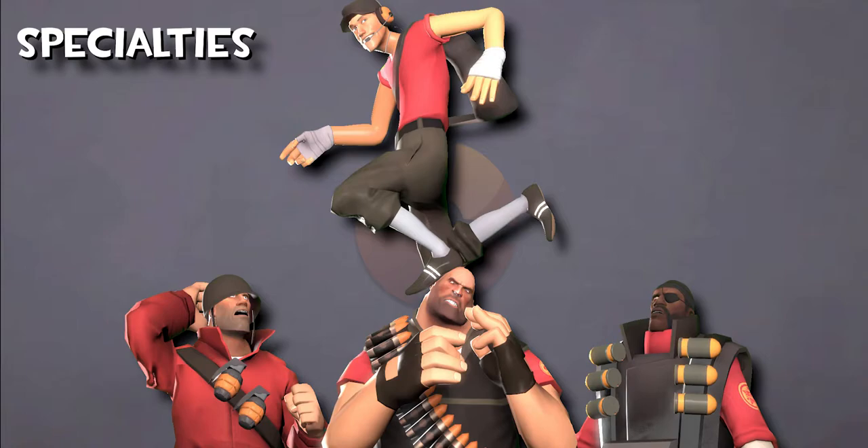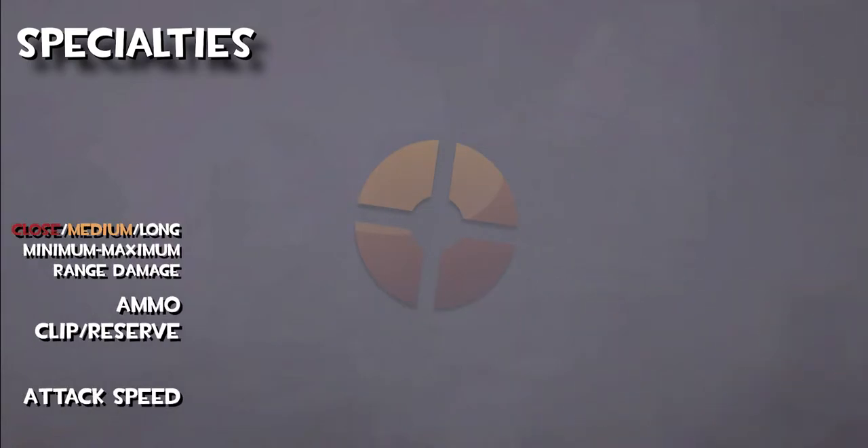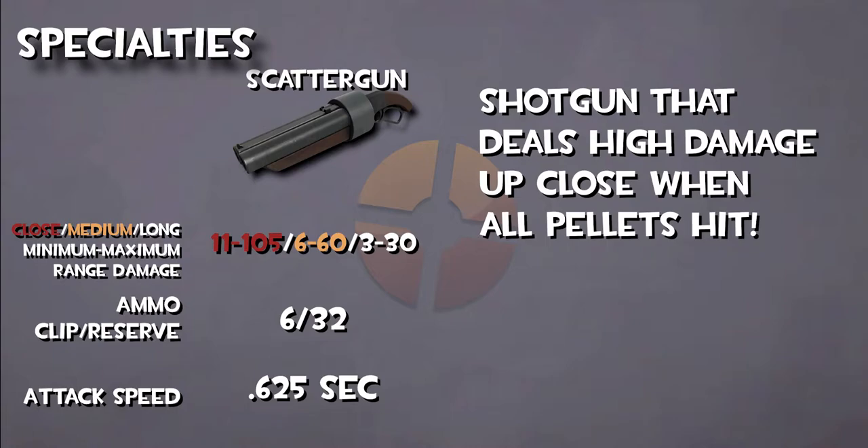His arsenal also varies the most for just being regular weapons. The scattergun is a shotgun-like weapon that fires short-ranged blasts that typically deal at least 100 damage up close when all the pellets hit the enemy — more than any other shotgun in the game.